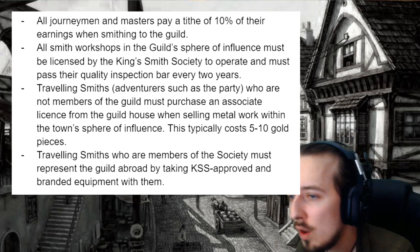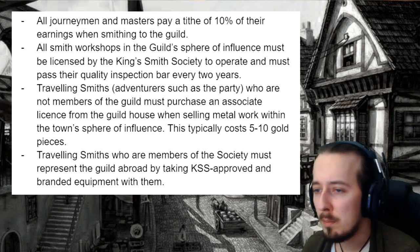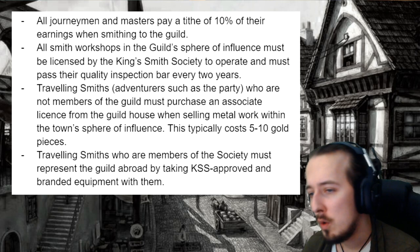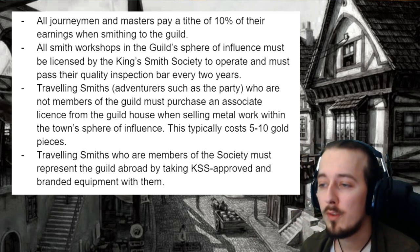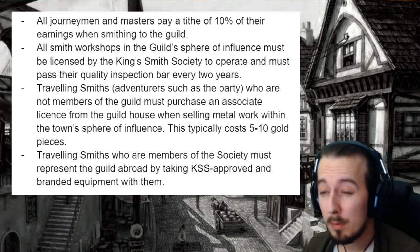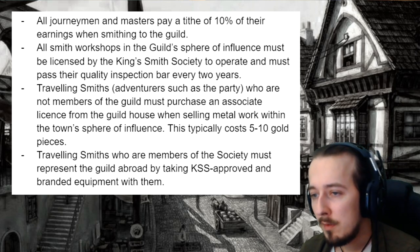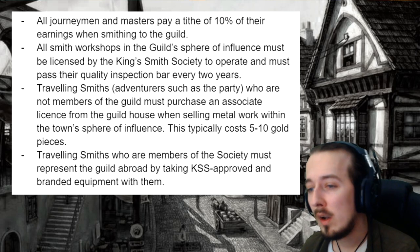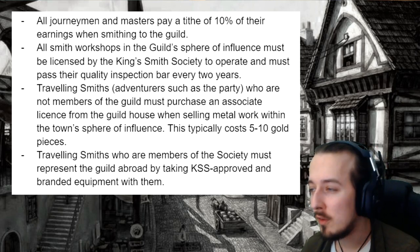These are the regulations that the KSS is going to have. All journeymen and masters must pay a tithe of 10% of their earnings when smithing to the guild. All smith workshops in the guild's sphere of influence must be licensed by the KSS and must pass their quality inspection bar every two years. Travelling smiths who are not members of the guild must purchase an associate license from the guild house when selling metalwork within the town's sphere of influence — this typically costs 5-10 gold pieces. Travelling smiths who are members of the society must represent the guild abroad by taking KSS-approved and branded equipment with them. Failure to comply means fines, and for incredibly egregious offences, membership can be revoked and could lead to arrest. If players come into town and start trying to sell their armour and weapons, it will quickly lead back to the KSS, who will likely send out a journeyman to inquire whether the party have their papers.